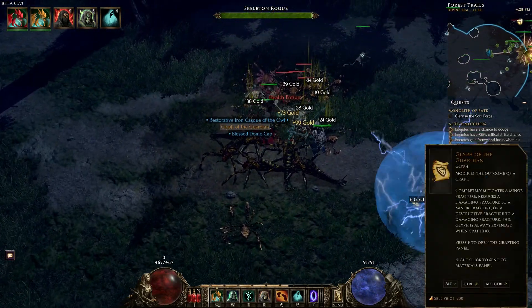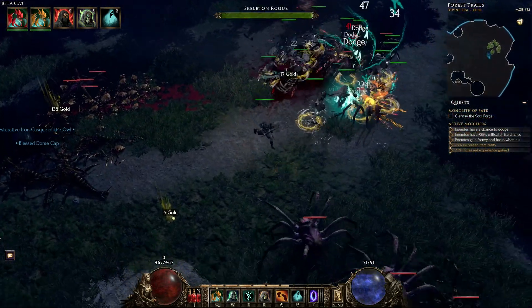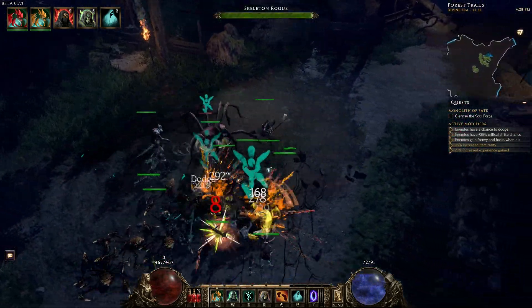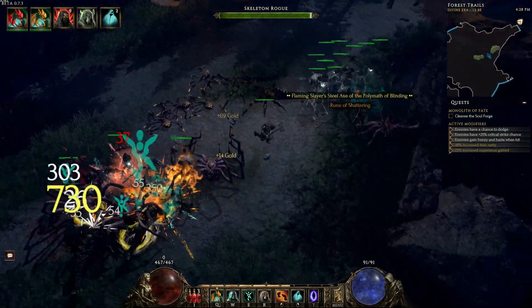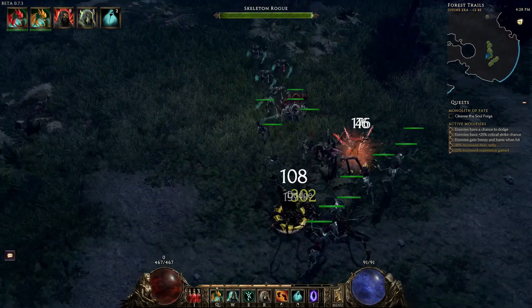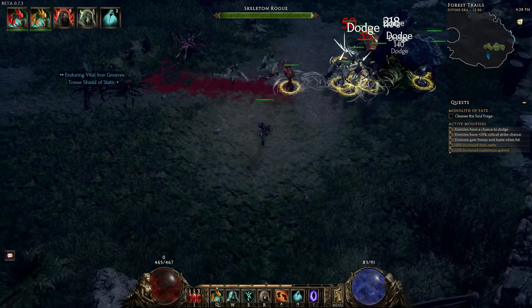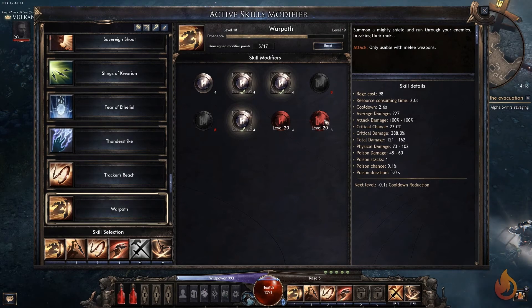Minion stances are going to be a thing in Last Epoch as well. Minion behavior can soon be customized, allowing your minions to be aggressive, defensive, or default. Depending on your build you may want either — when playing a necromancer, I really enjoyed my rogue skeletons causing mayhem two screens away while I arrived at the crime scene a bit later. They nerfed that, but now they're bringing it back and I think it's an excellent idea.